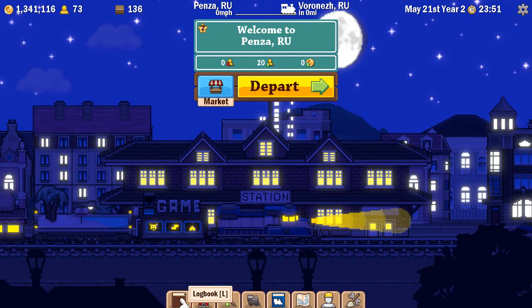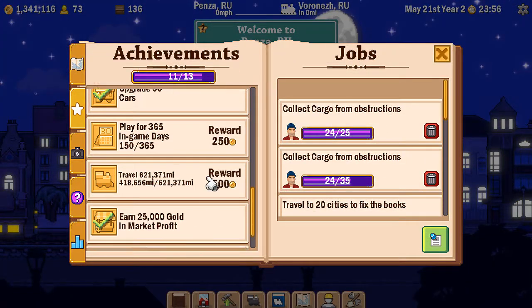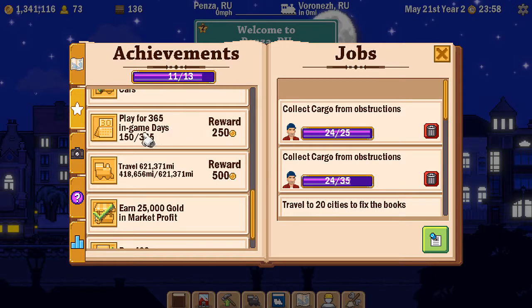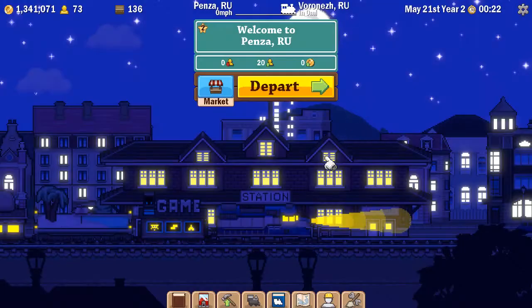The only achievements I have left are: play for 365 in-game days — I'm apparently at 150 — and travel basically a million kilometers (621,371 miles), of which I'm 200,000 short. So I'm two-thirds of the way there. I've also earned 25,000 in gold from market profit, because one of the things I was doing while earning money was going to all the stations with cargo requirements and trying to fulfill a load of them.